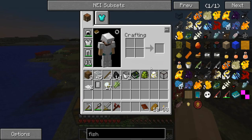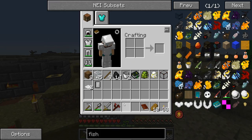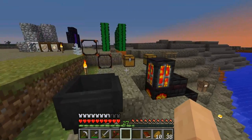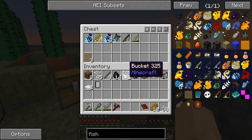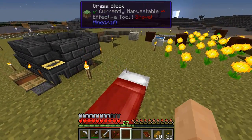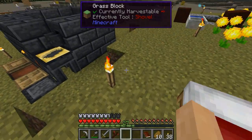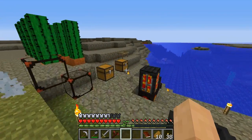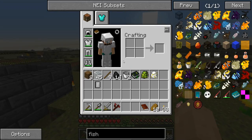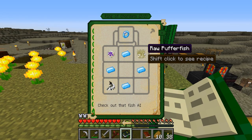Putting some stuff away — I'm running out of places to put things. That chest is full of fish oil! Okay, I'll keep that there and deal with it soon. Now I want to make the Ring of Chordata — for that you need a raw puffer fish and a raw salmon. Do I have either? I have a raw puffer fish.